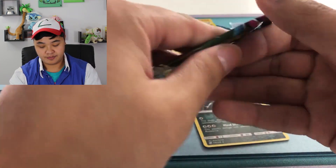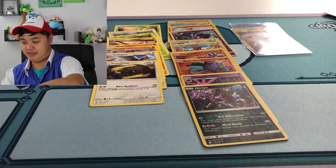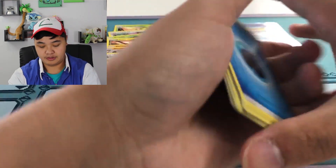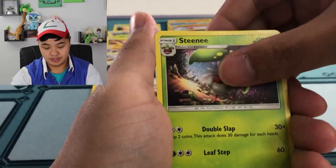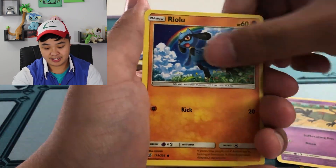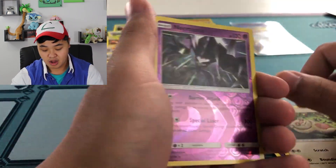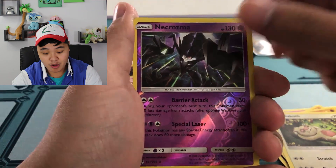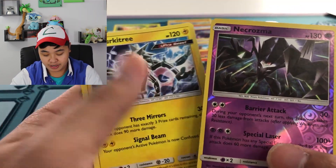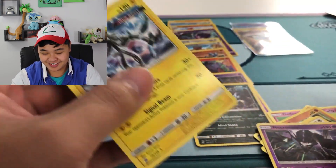One pack left. Water energy, Steenee, Azelf, Togedemaru, Slanted, Riolu, Meditite, Shroomish, Slack Off — reverse rare baby, Necrozma! And the rare is — oh — Zarude! My friend's looking for that. Shout out to you, Brian — Zarude, you can have this.